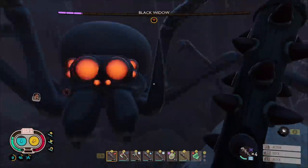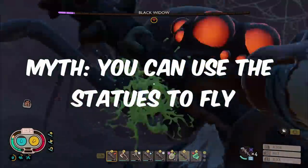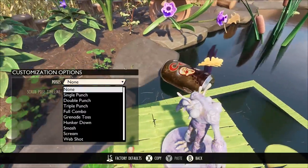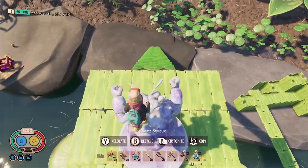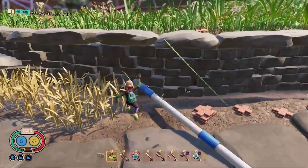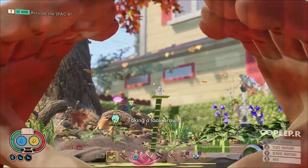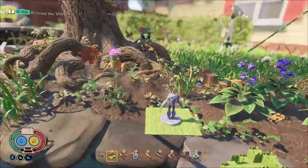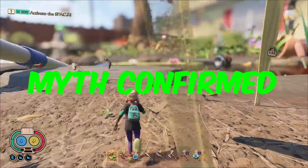The next myth I've been hiding since the statues were added: you can use the statues to launch yourself across the map. This one sounds crazy and it is. All you need is the Mant statue. Set it to the Hunker Down pose and then hop on its back. When you reset its pose, it will send you flying across the map. This is a really good way to fast travel if you don't have ziplines, but it'll probably be patched soon. Be warned, it doesn't always work and it may take a few tries, but it'll be worth it. This myth is confirmed — you can use statues to launch yourself across the entire map.